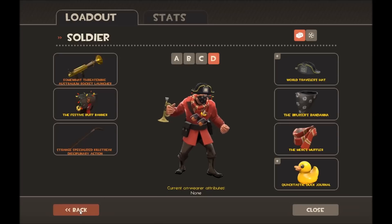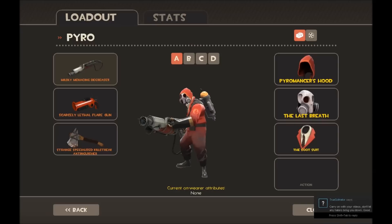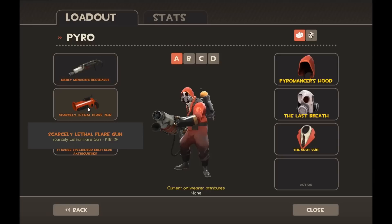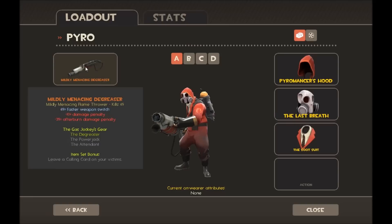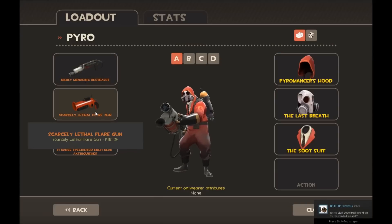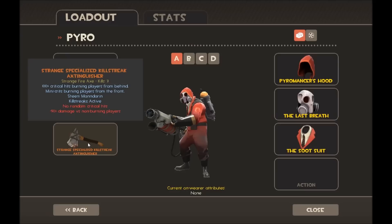Moving on to Pyro, probably my most under-used class cosmetics-wise. I use the Degreaser, the Flare Gun, and a Specialized Killstreak Strange Axe — all Strange — so I can swap things out really quickly. This lets me airblast people into a corner, and then I've got the Flare Gun for dealing loads of damage after setting them on fire.